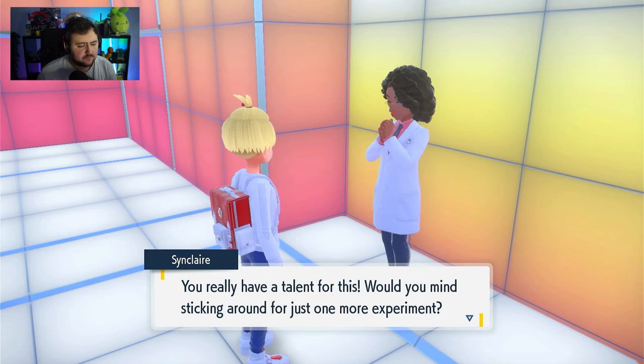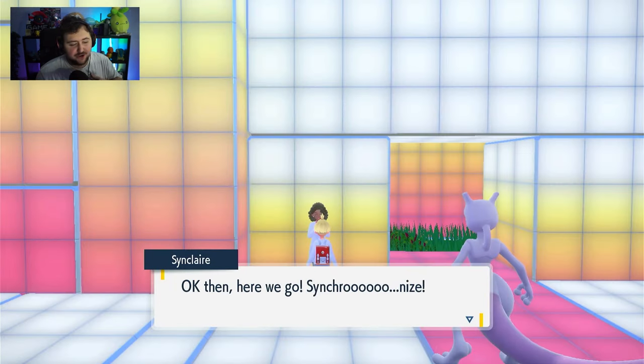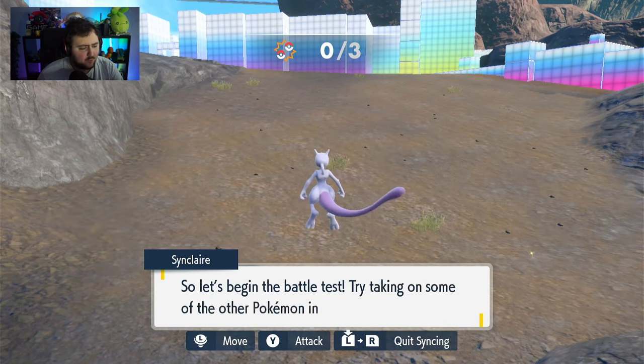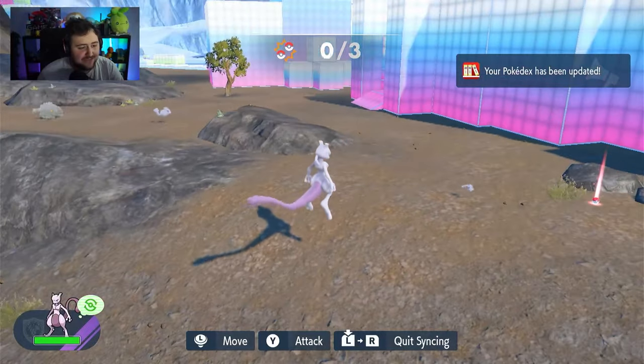But after that, she'll ask you to do another quest. If you do the second quest, she's asking you to use your Pokemon to battle other Pokemon. If you do this part, you simply gotta go around and kill a few Geodudes by just pressing the Y button.